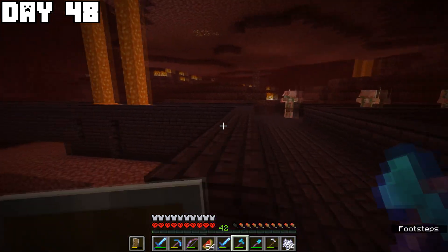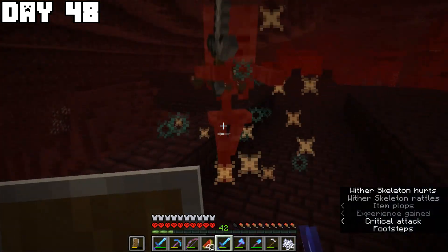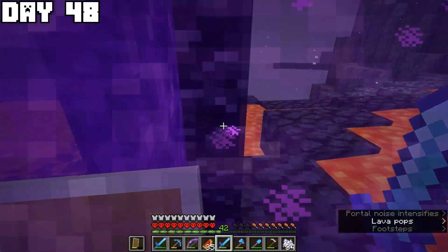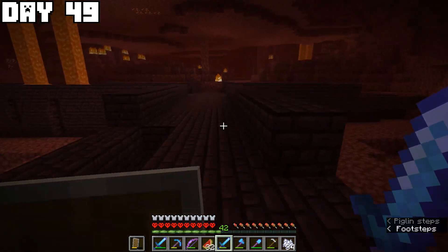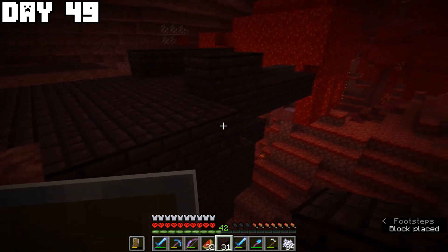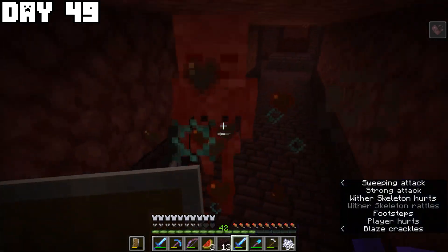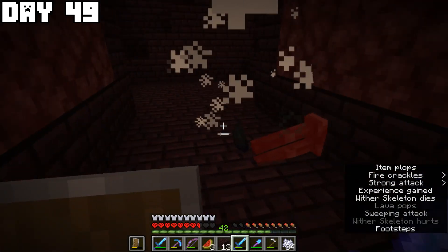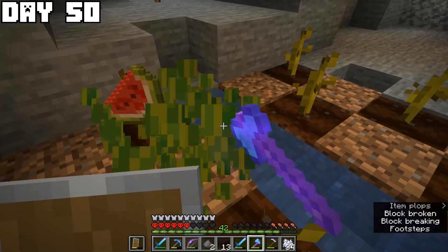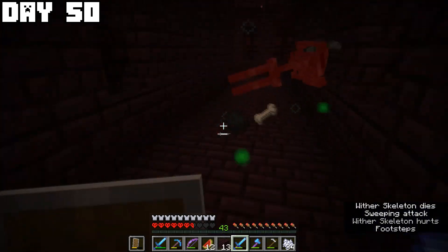I did get an advancement by killing a ghast with its own fireball. On day forty-nine I went straight back into the nether, created even more platforms for wither skeletons, and killed a lot of them — but the drop rates are so low that even with Looting II I got no skull. On day fifty, halfway through the challenge, I had completed my first goal of full enchanted diamond armor and continued working toward the full beacon by killing more wither skeletons — but still no luck.